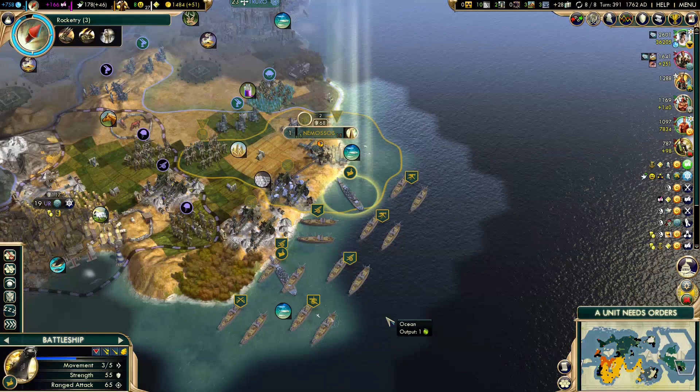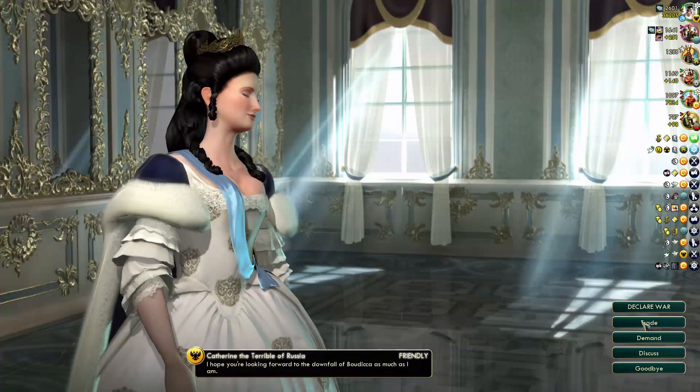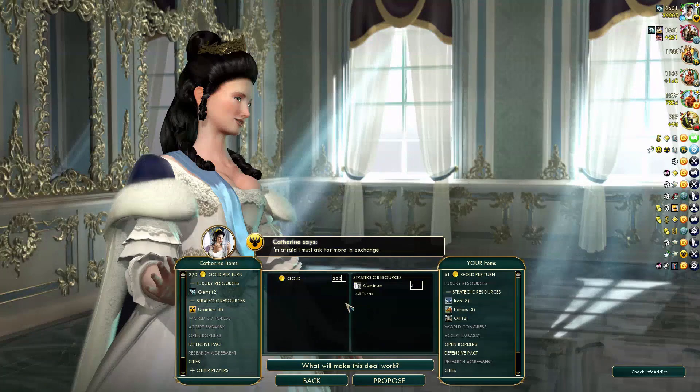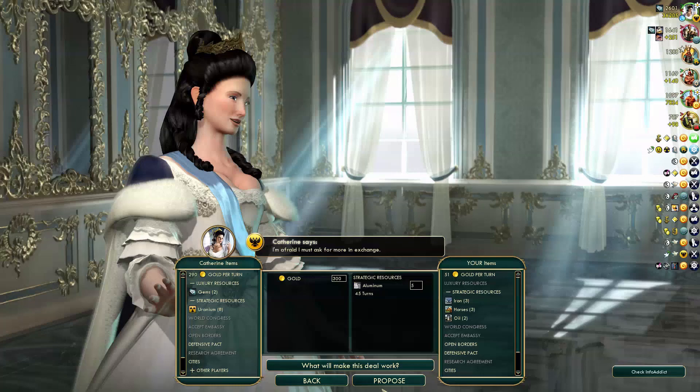I'll buy this one. Before my declaration of friendship with Russia expires, I'll sell some of my aluminum. I'm about to get more anyway, and I need a lot of money for rocket artillery upgrades. They won't give me all 337.